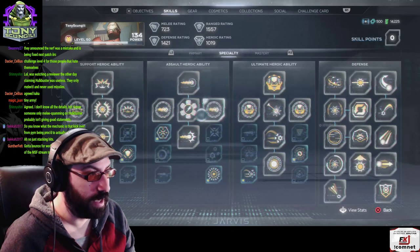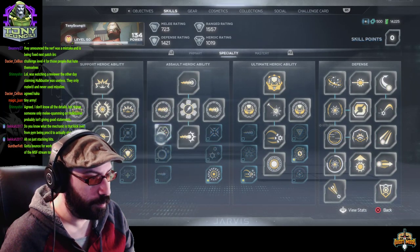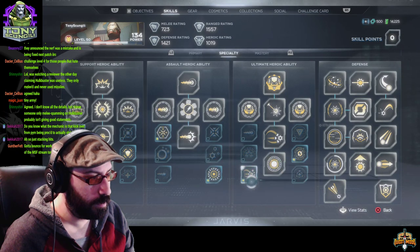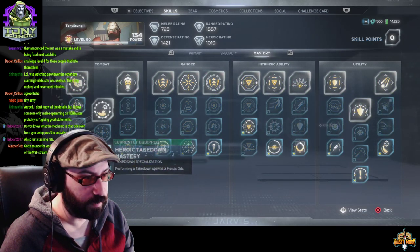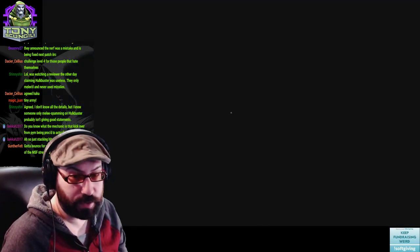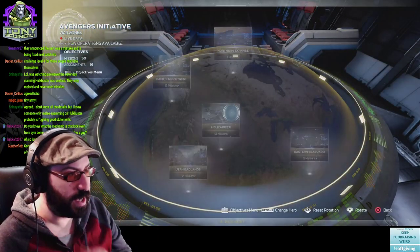I don't think I've even read Iron Man's kick gear, but this is the Iron Man build I use so I can heroic spam with Dark Hold forever. Eventually they're going to nerf Dark Hold. Let me do a real mission where I actually have to kill stuff — I'll do a mini hive.